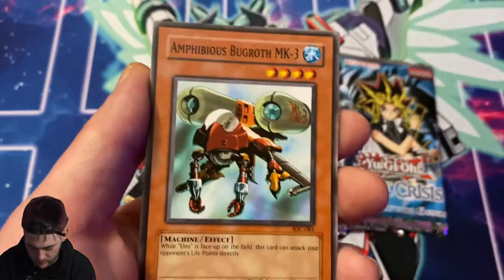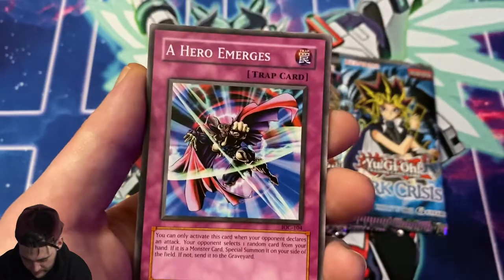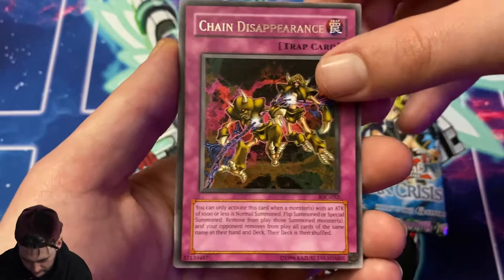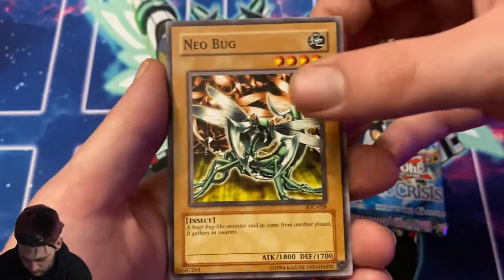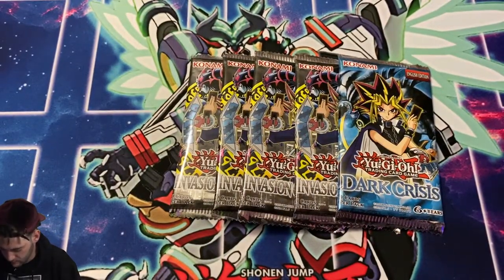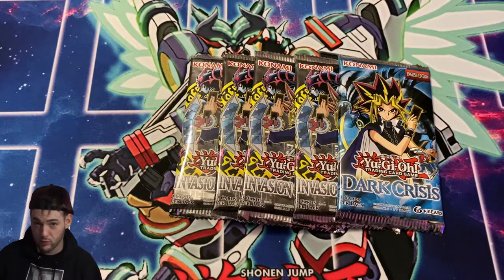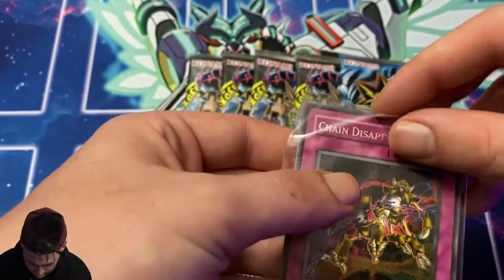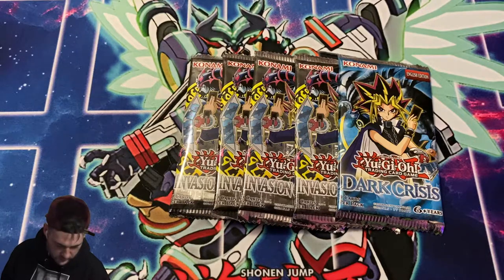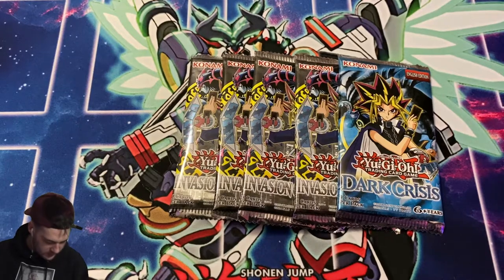Pack three: Jade Insect Whistle, another Amphibious Bugroth, Multiplication, Advance, The Hero Emerges, and Chain Disappearance as our rare. Not too bad in that pack. Chain Disappearance — gotta love these old school artwork cards, they're so nostalgic.